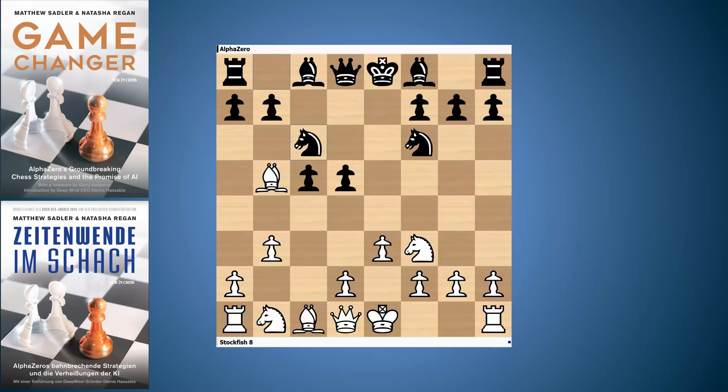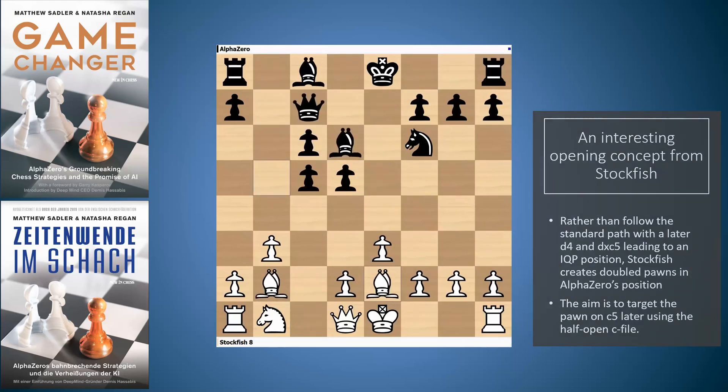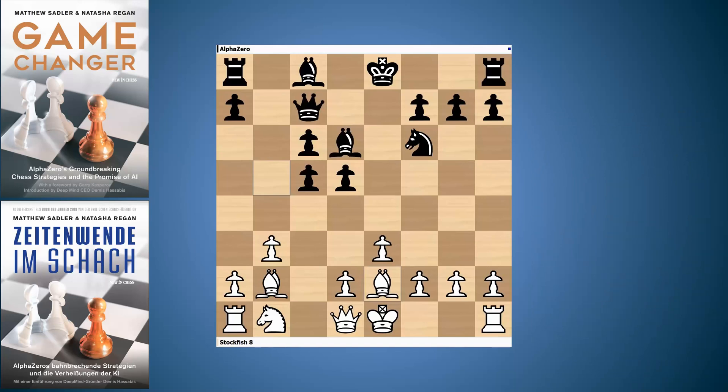Stockfish does something interesting here — it plays Bxf6 for white, a quite unusual concept. What Stockfish is trying to do is double black's pawns and give black a weaker pawn structure. I've played this with black actually, and I wondered whether white could play this sort of plan — instead of playing d4 for some IQP or hanging pawn structure, just give black doubled pawns on the c-file and line up on them with Qc2 and later Ba3. Interesting that Stockfish comes up with it as well.